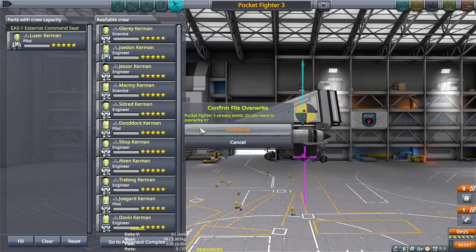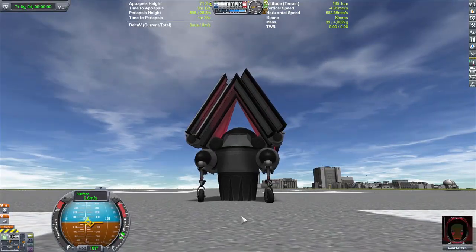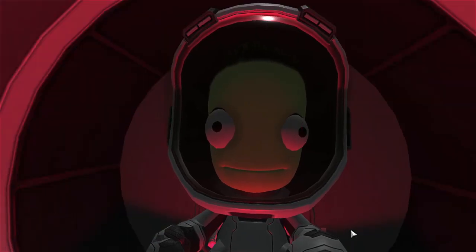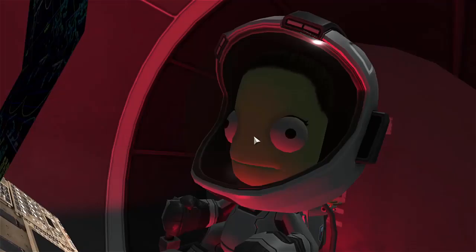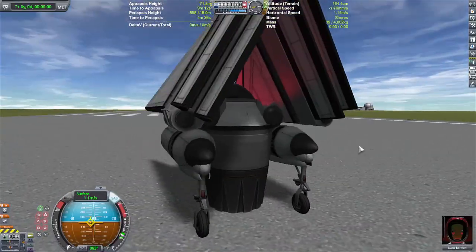Let's give her the snazzy suit. Confirm file overwrite - Pocket Fighter 3 already exists, okay, so maybe it's the fourth gen then. Let's give this baby a whirl. Oh wow, look at her! Talk about command and control - should that be a thumbnail? I think the jet fighter would probably be a better thumbnail. That is too cool - that's sweet. That's going to be a nice post.